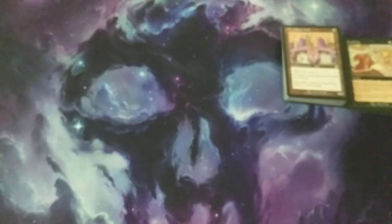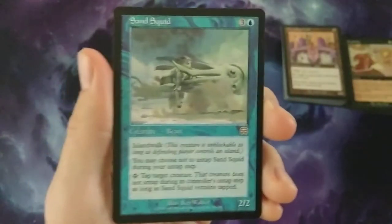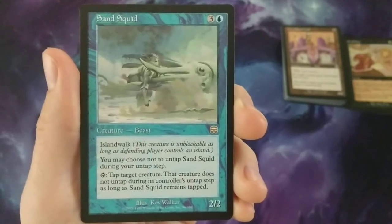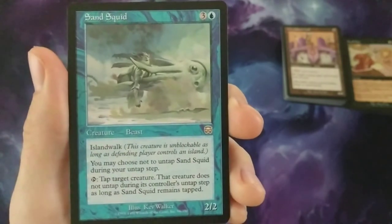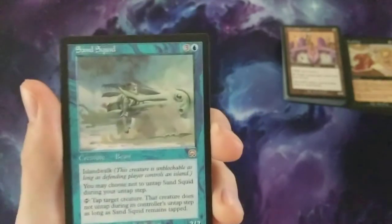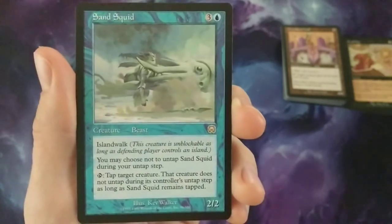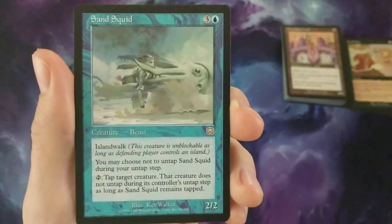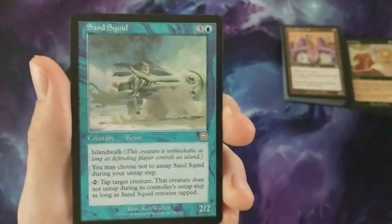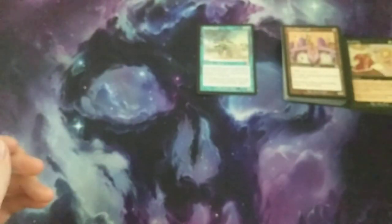The rares — three rares that I got: we have Sand Squid, which is a four-mana 2/2. It does have islandwalk, so it can't be blocked if the opponent controls islands. But you cannot untap it if you don't want to, and it kind of acts like a prison for a creature on the opponent's side. It had some value back then, but not really now.